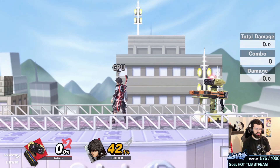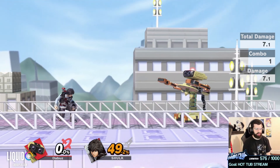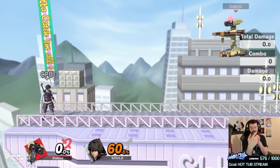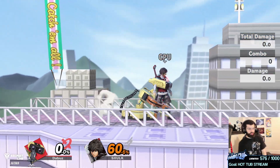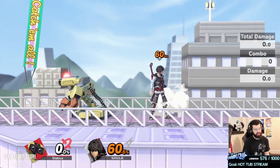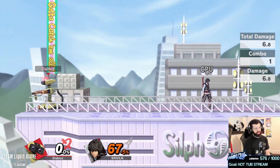One of the scariest things is ROB just being around mid-range, choosing to toss the gyro at you or z-drop it and pick it up with an aerial — either forward air or neutral air. Not everyone knows you can z-drop an item by pressing the grab button in the air, then pick it up by c-sticking an aerial. So you can mix people up at that range with item aerials, your projectile, and your side-b.